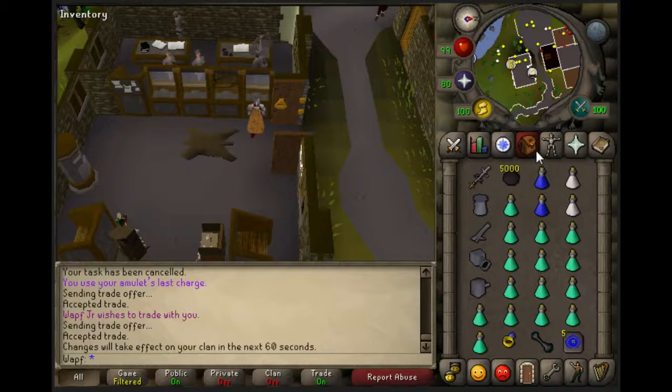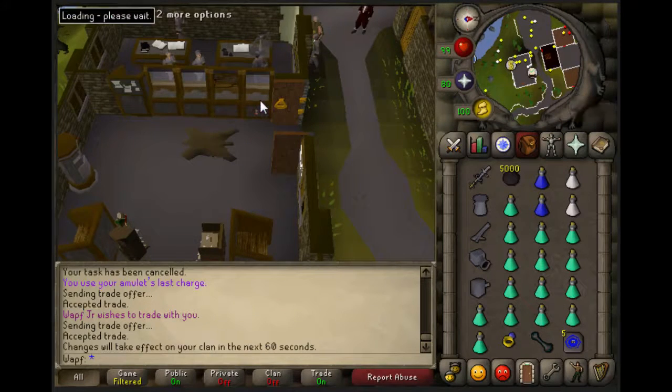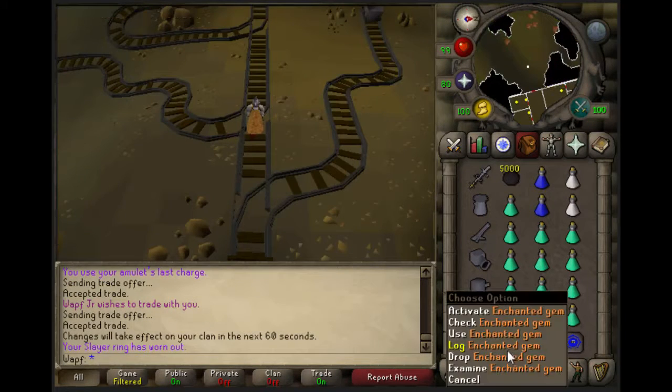I would definitely recommend completing Mourning's End Part 2 simply because you get this nifty little teleport, and it saves you a lot of inventory space and a lot of time actually getting there. Please get it — it's very, very helpful if you're going for high levels in Slayer, since this task is very common and very good.